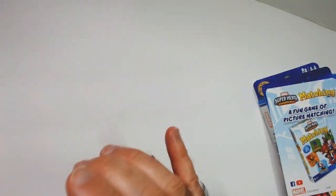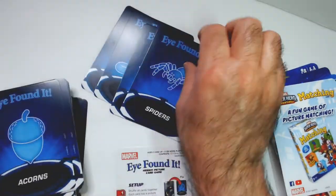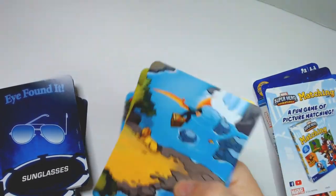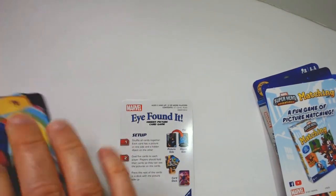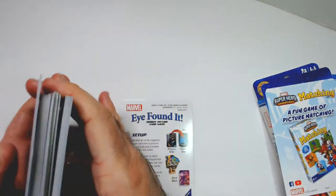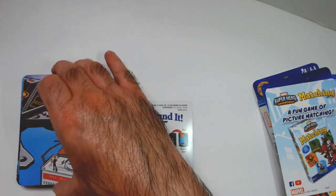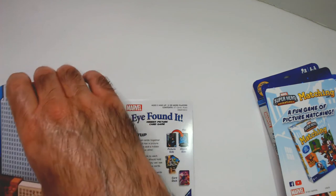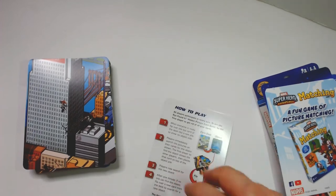Let's go through one hand of play. Quick shuffle, deal out five cards face down, then pick them up so you can see the pictures. I'm going to flip this all the way over. Now we're going to flip the top card over to reveal the first object we're looking for.